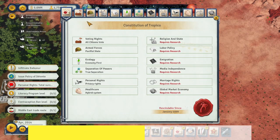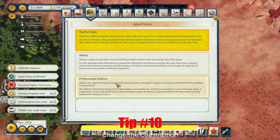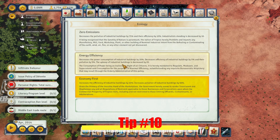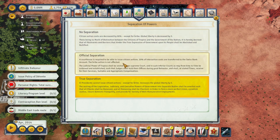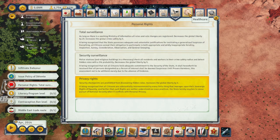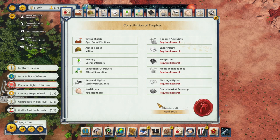The tenth and final item to reducing your expenses is to try changing the constitution. Changing some of the items can directly or indirectly impact your expenses. Changing the retirement age can impact your island, or changing items like ecology with the energy efficiency, which does have a direct $5 a month impact in upkeep.